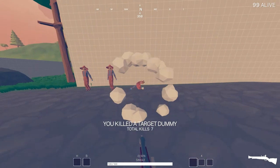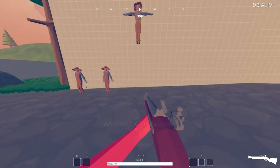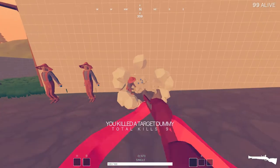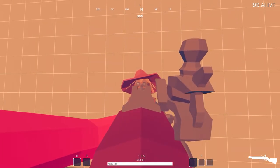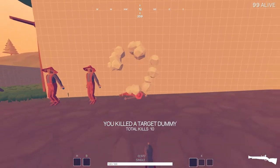Like all shotguns, the pellets do the full 26 damage regardless of where the player is hit. Therefore, you only need 4 pellets to connect to deal over 100 damage in a single shot.